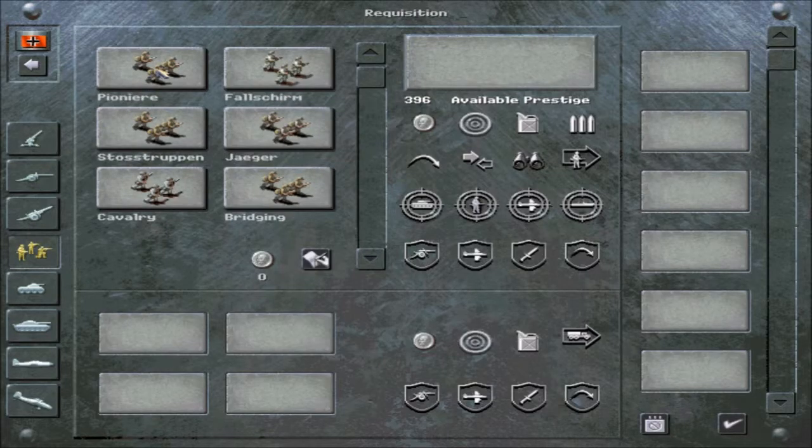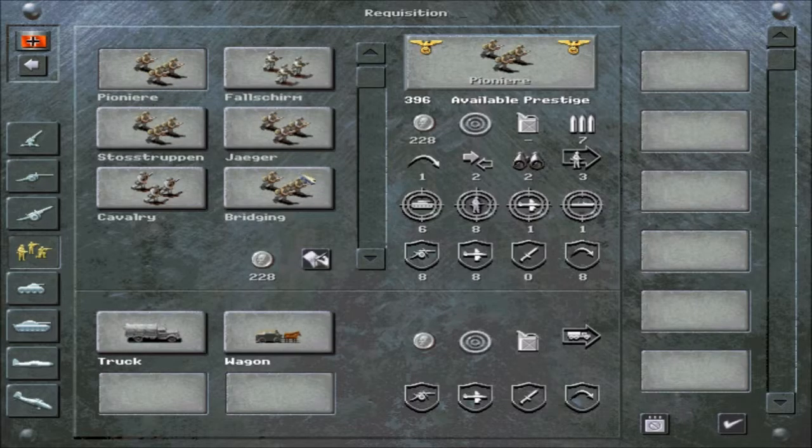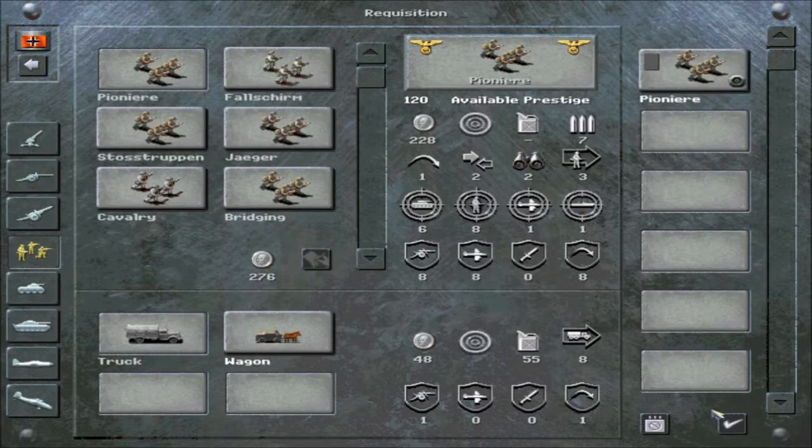I want to explain the use of pioneers and bridging units. Pioneers are used for taking out entrenched fortifications and they're pretty good for assaulting cities. Bridging units are very useful if you want to cross a river and there's one bridge with a lot of tanks blocking it — you just set these guys up and send your units across the stream. I think I'll get pioneers and put them in a truck so they can get to the other end of the map in time.